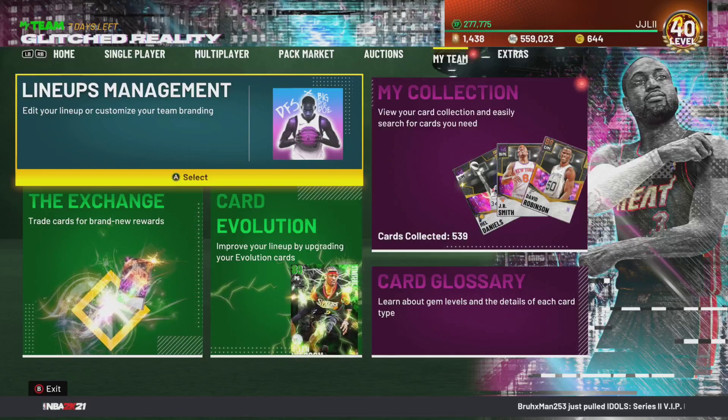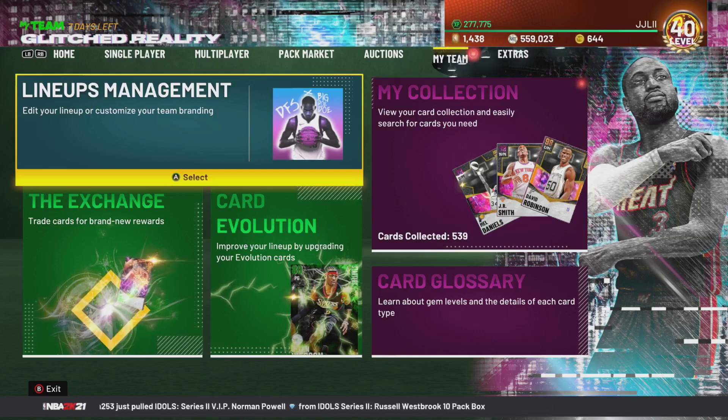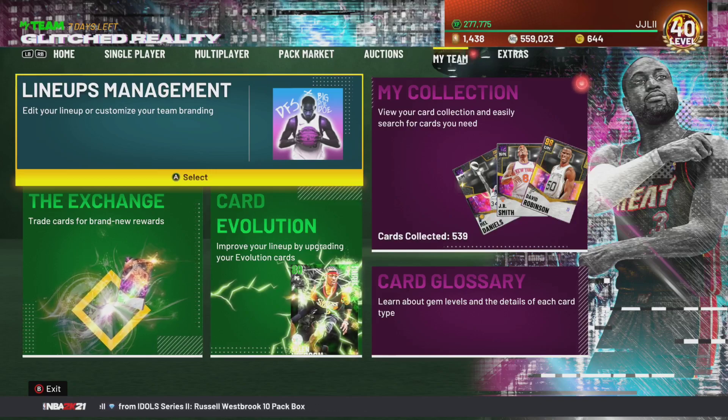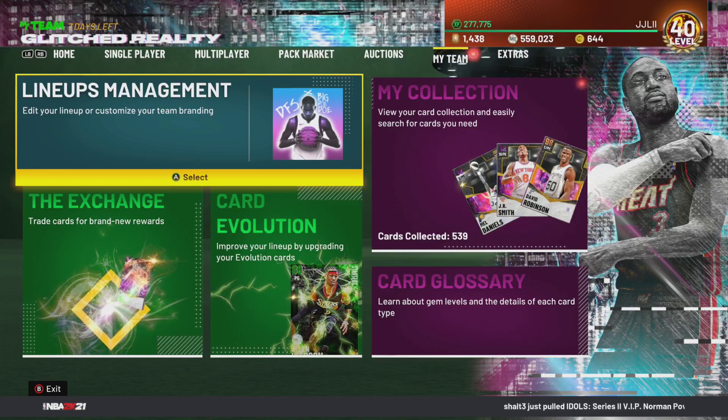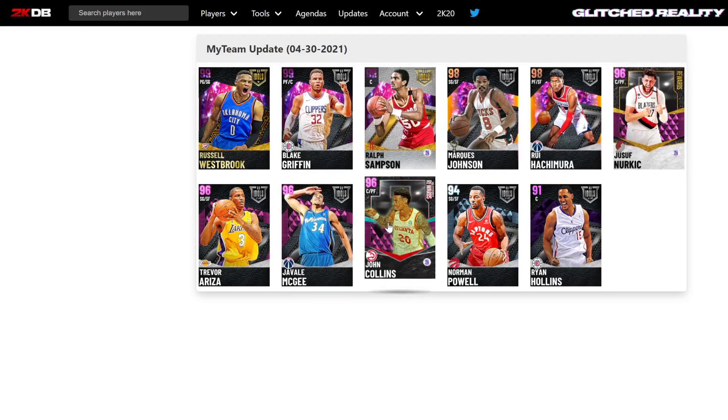What is going on guys, DBG here and today we are going to be talking about how you guys can get the two free cards - well, technically free cards - in NBA 2K21 MyTeam. Basically the cards are, you guys can see them right here on 2KDB. The cards are Yusuf Nurkic and John Collins.